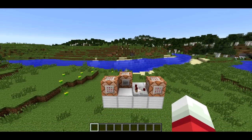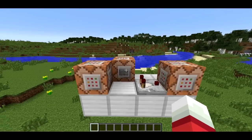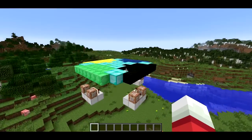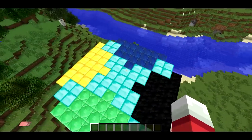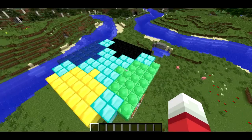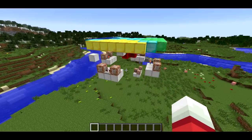Welcome back, SethBling here. A few days ago I made a video about Santa's sleigh in Minecraft. Basically it was a flying machine led by Rudolph the Red-Nosed Reindeer that was made of redstone and could fly in one direction indefinitely. And all the redstone was self-contained.